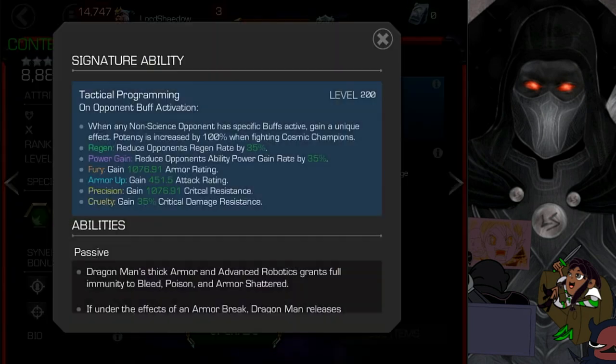Let's look at his abilities. His signature ability is interesting: when any non-science opponent has a particular buff — regen, power gain, fury, armor up, precision, or cruelty — he gains a counter-effect. That effect is increased by 100% when fighting cosmic champions. For example, if they have a regen buff, it's reduced by 35% — or 70% against cosmic champions. Power gain is similarly reduced by 35%, or 70% against a cosmic like Hyperion. This is at Sig 200, maxed out.